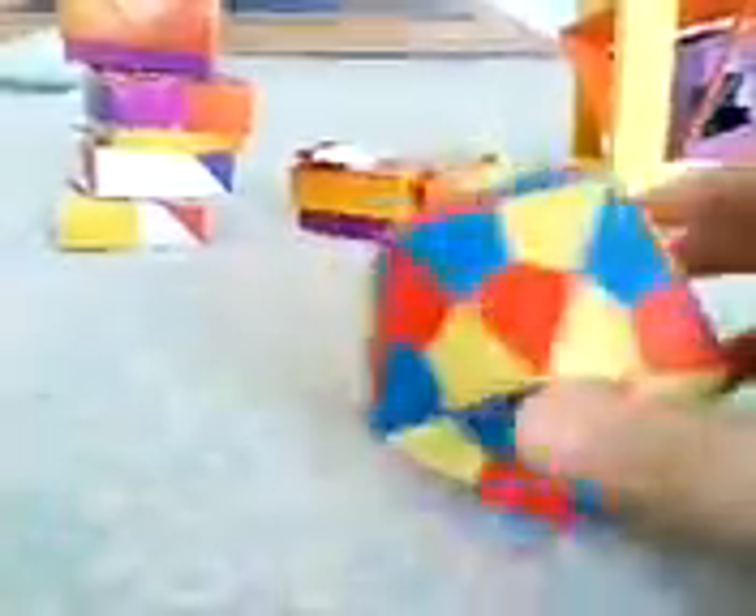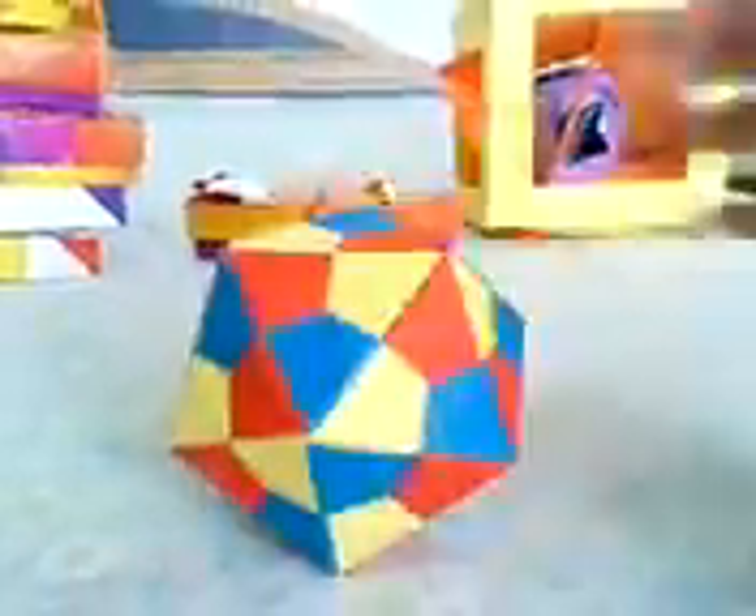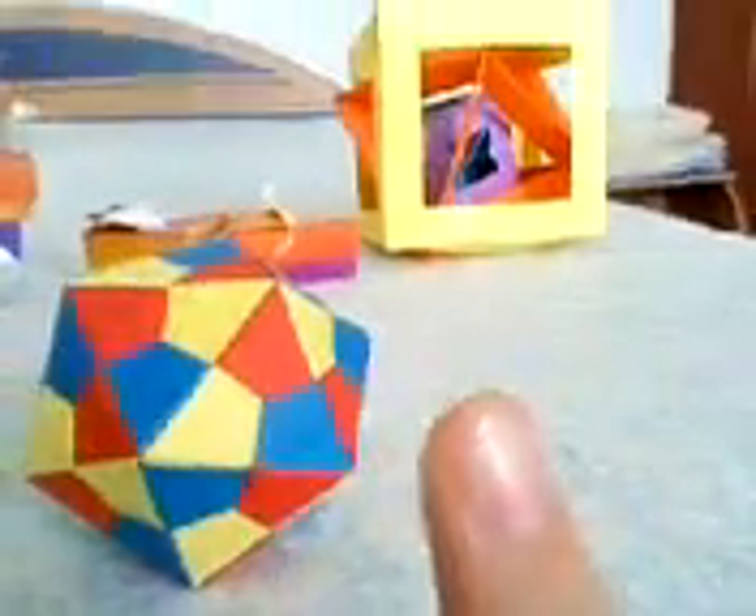The next model is an icosahedron — I'm not sure how it's pronounced. It's a very complex geometric form and it's very cool to fold. You can even play with it and use it like a ball. If you want its tutorial, click the link here to go to the channel with the tutorial.